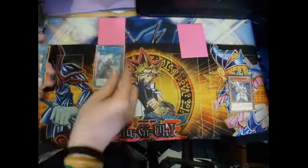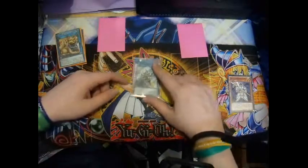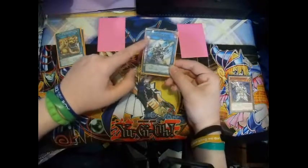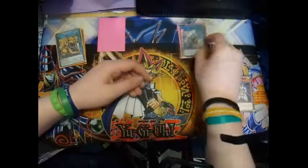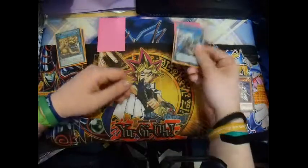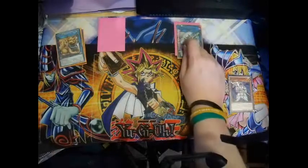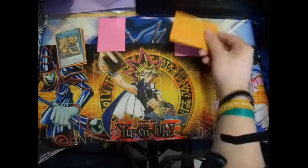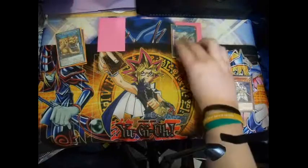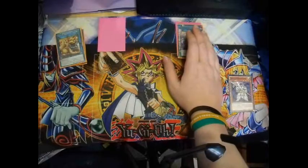Let's talk about the Link Monsters themselves. Decode Talker is a 2300 Attack Point monster. It has no level and no defense mode. Once Decode Talker is summoned, it cannot be changed to defense position — it can't be summoned in defense position and has no defense points. You cannot Book of Moon this card, you cannot set this card by any other means or set it into defense mode.